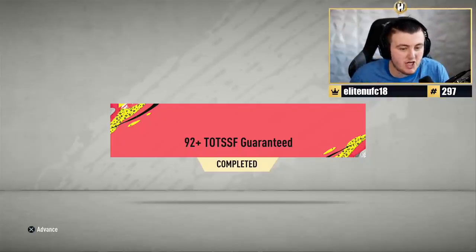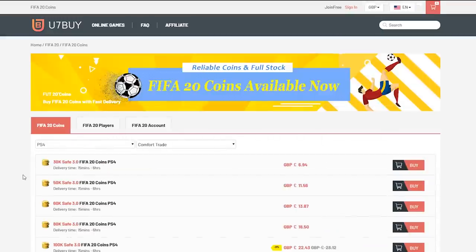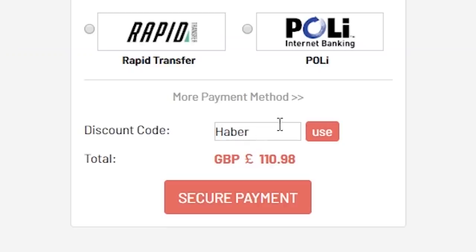EA just dropped the 92-plus TOTS guaranteed pack. For cheap, fast and reliable FIFA 20 Ultimate Team coins, check out u7buy.com and use code HABER to get 5% off all your orders. Let's see what we get.